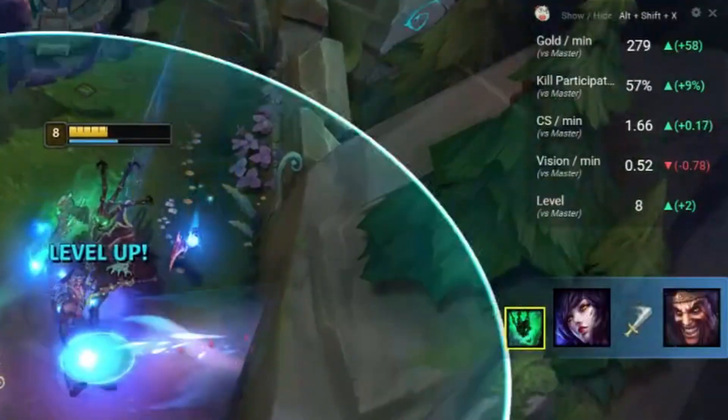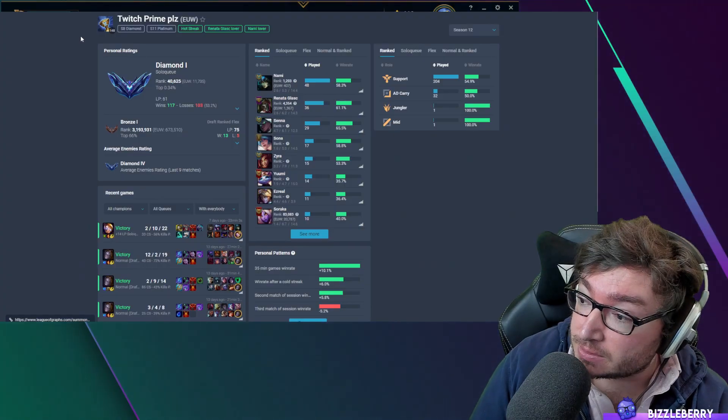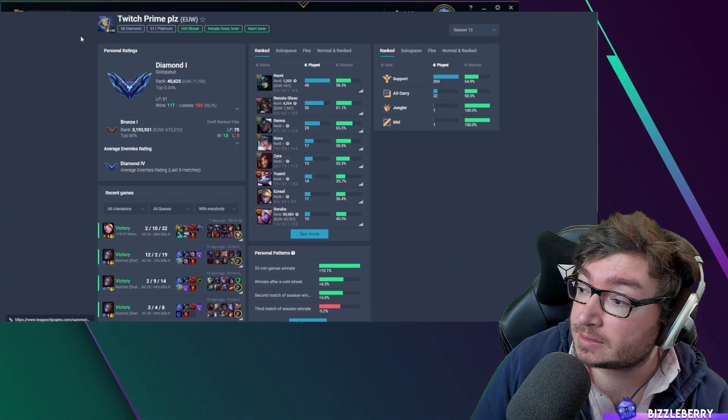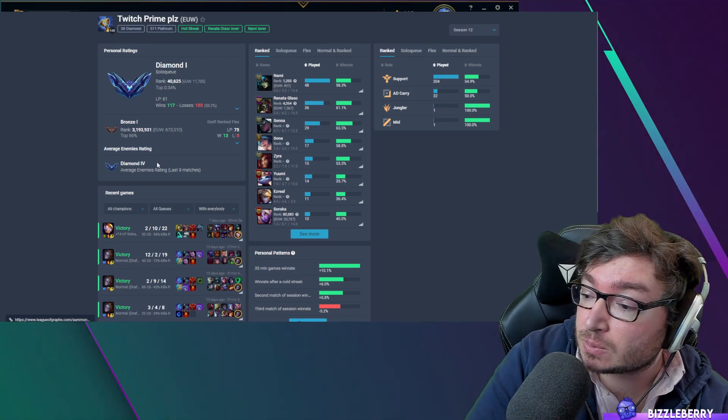Inside the game it keeps track of your vision score, your level per minute, and your gold compared to other people in your ELO. But outside the game, which we're looking at right now, it tells you all of your stats and has all your games here that you can have a look at.